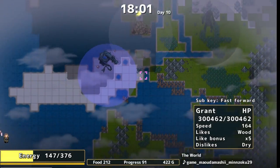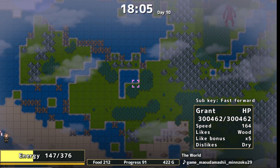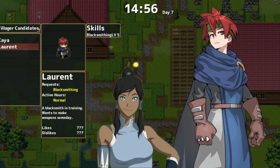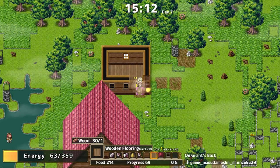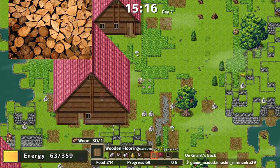Grant. The player character is an amnesiac, and in this world all human villages exist atop dragons that travel the lands. Legend of Korra fans, does this sound familiar? Comment below how much you'd like to be squeezed between Korra's biceps.